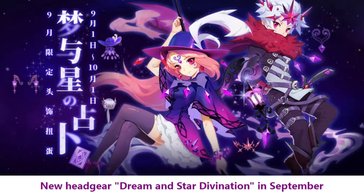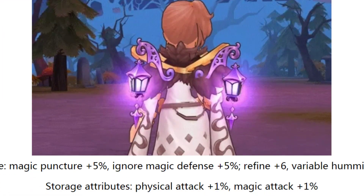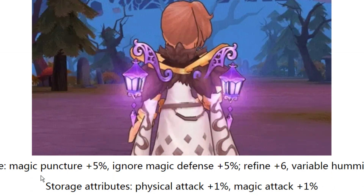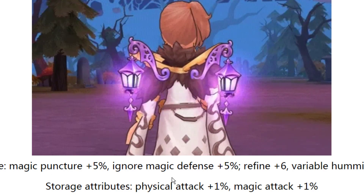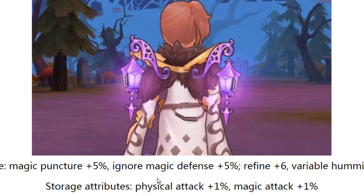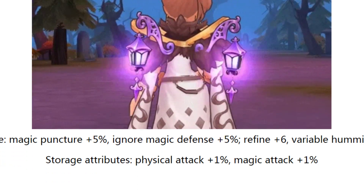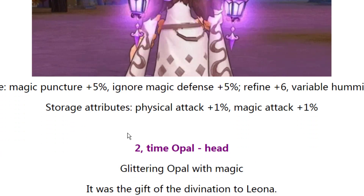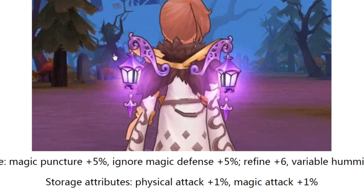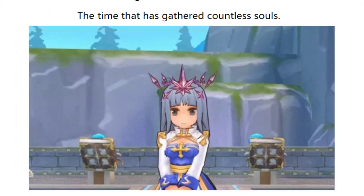Okay, first one is the back item, dropping 5%. Here's how it looks. For stats: magic penetration 5%, and ignore magic defense 5% — quite good for magic users, mainly magic DPS. If you refine plus 6, cast time goes to minus 10%, which is quite cool. From deposit: physical attack 1% and magic attack 1%. This one is the main hand wheel for September.